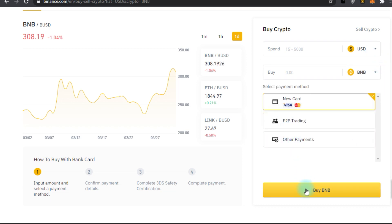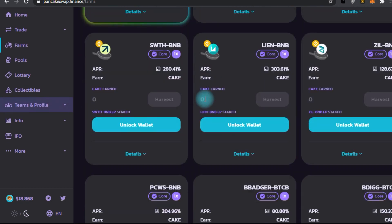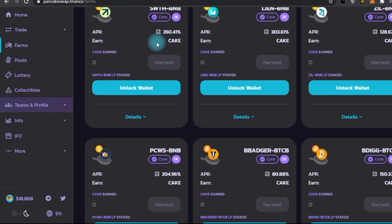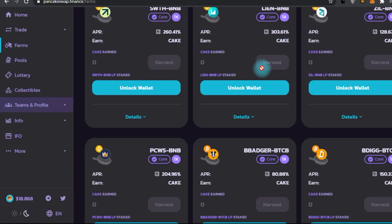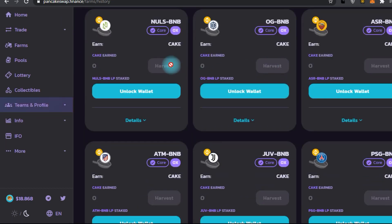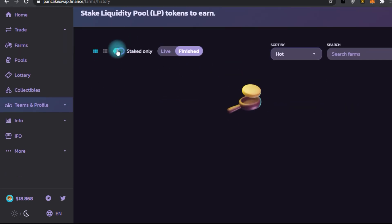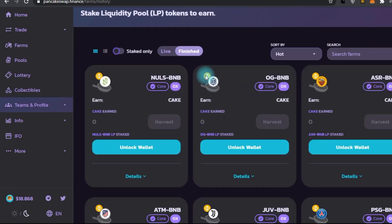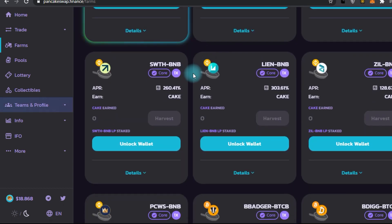Step number four: find a yield farming project on BSC, like the ones shown here — there are a lot of them. Step number five: start yield farming and sell your harvest. Since transaction fees on BSC are low and a lot of projects are currently in fly-by-night mode, you would be wise to yield farm and sell your harvest frequently. That is especially true if you are yield farming on pool 2 or a death pool.